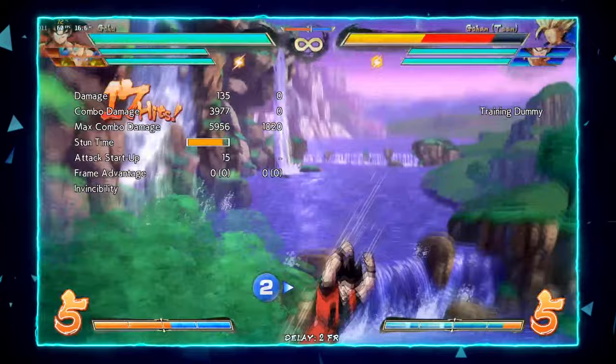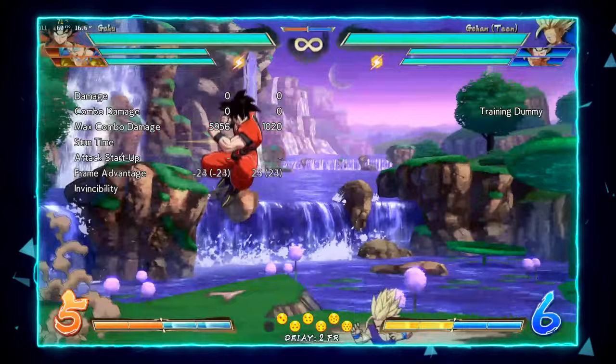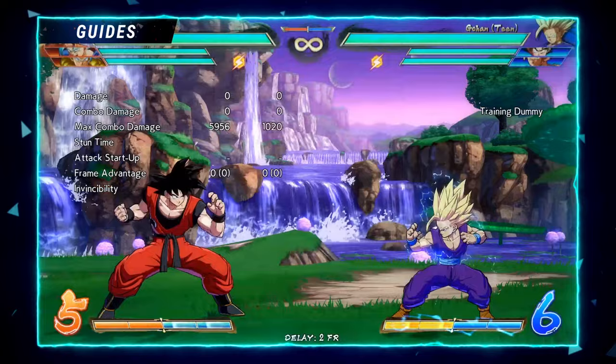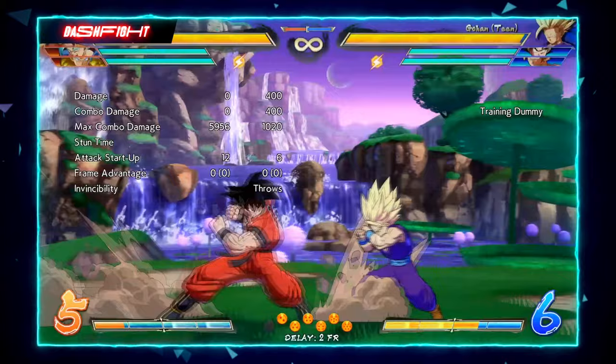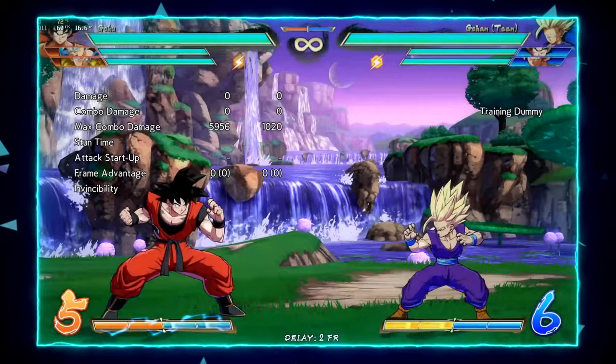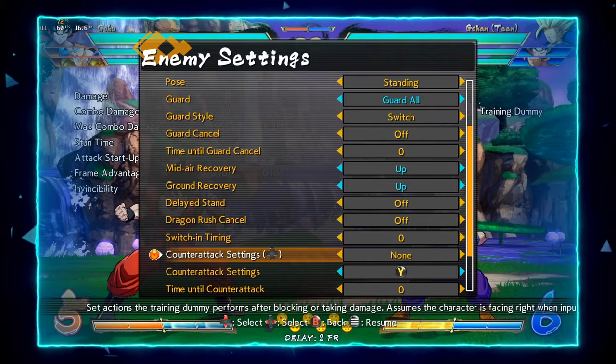This move has a lot of damage tied to it — he can almost do 4K off a vanish confirm without even using an assist. He can do it in the air and recovers decently fast; it's minus five on block. An interesting thing that happens on the ground is the resulting spacing means a lot of characters' lights won't reach — so you can combine it with his 5M to get a really nice punish if somebody tries to reach you after you use this move.